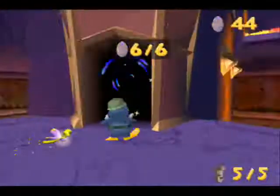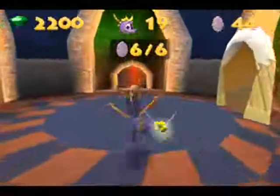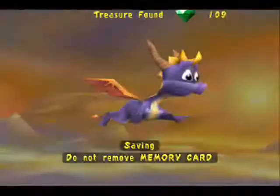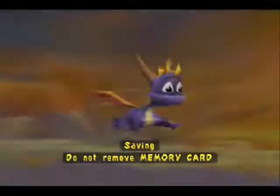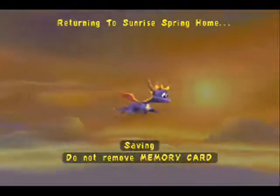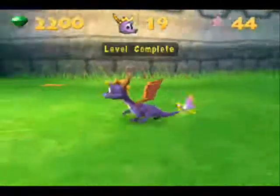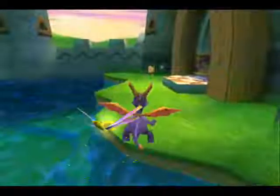All eggs. Level complete. I'm rich. Yes, we are saving. And there's one level left to do in this home world. It's right in here. Spyro, I found an egg, but only Sparks will be able to reach it. There's a small hole that leads to a crawdad farm - I can take him there if he's ready.